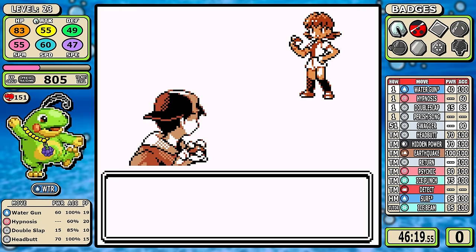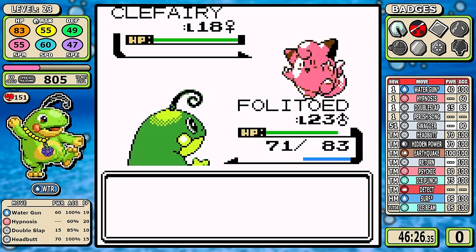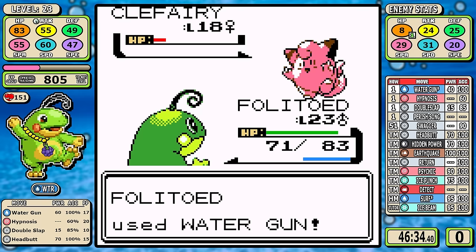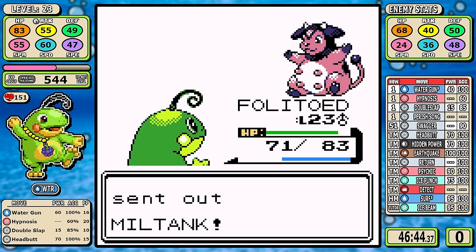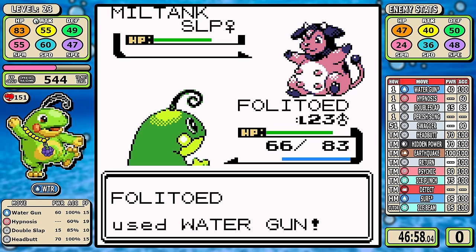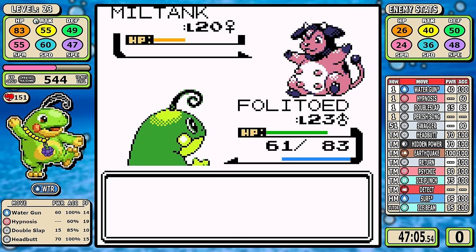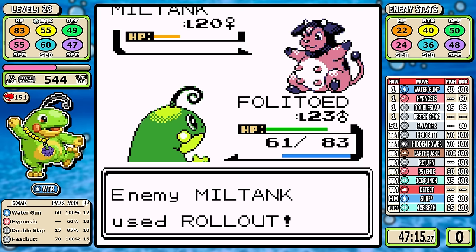After discovering the Fury Cutter strat with Scizor, this is where I'd love to have it for Politoed — it would allow doing Whitney much earlier, and I think we could do her at a lower level because of Hypnosis. Either way I gun down the Clefairy and now it's time for the big beefer. I played a little contradictory to how I prepared — I don't outspeed anyway — but rather than just duke it out I go for Hypnosis. Sleep luck has been pretty great so far, and Miltank doesn't stay asleep long, but that turn or two of extra damage puts me too far ahead.